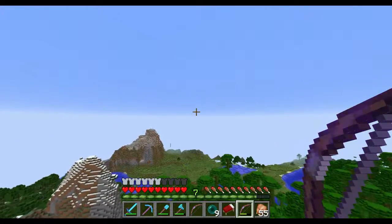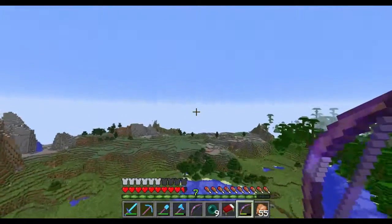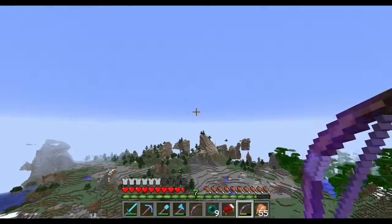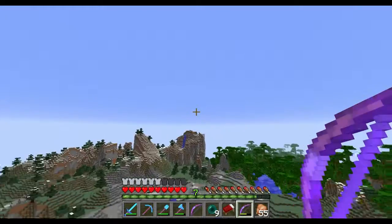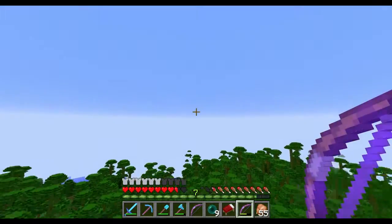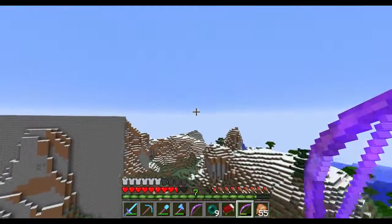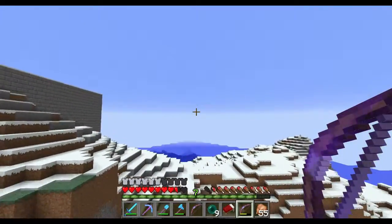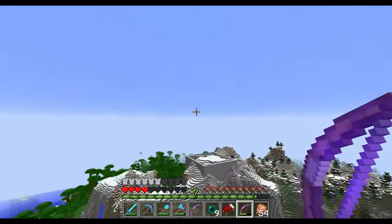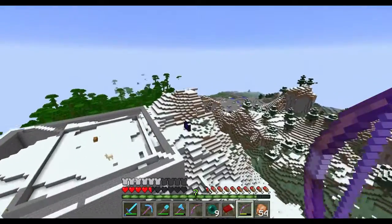It'll probably be coming up here pretty quick. I built it in extreme hills — I didn't want it close to my base, I wanted it to be something I had to travel a ways to get to. There it is, that's the structure I've built so far, and I'm thinking it looks pretty cool. I did build a portal over here, but I wanted to take the flight just to show you in comparison to where it was with the stronghold.